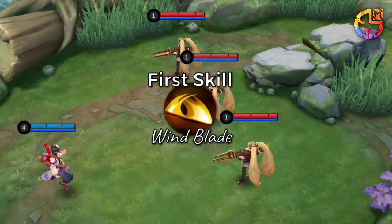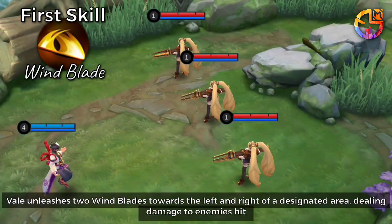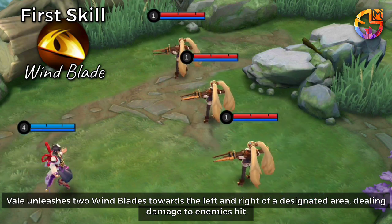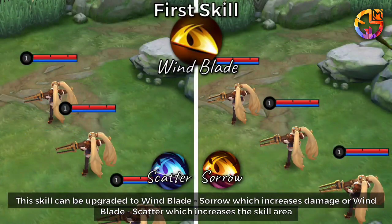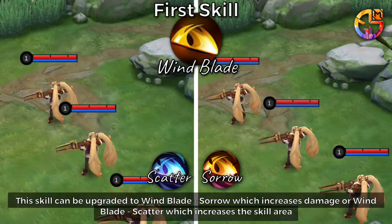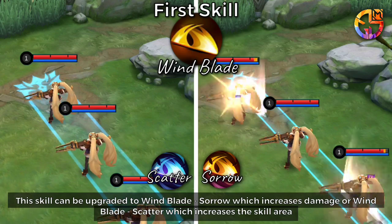First Skill: Veil unleashes twin blades towards the left and right of a designated area, dealing damage to enemies hit. This skill can be upgraded to Wind Blade Sorrow, which increases damage, or Wind Blade Scatter, which increases the skill area.